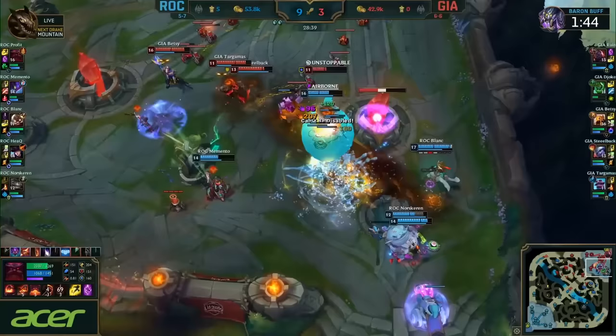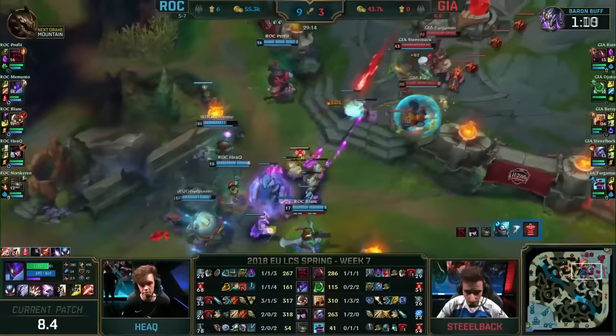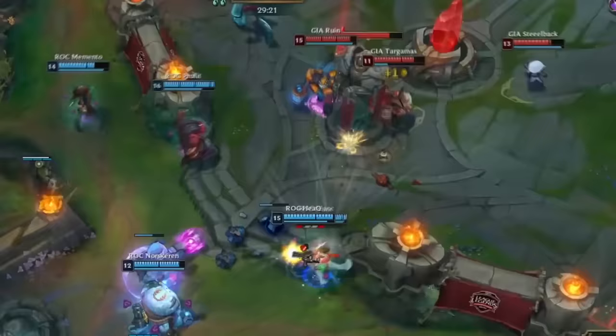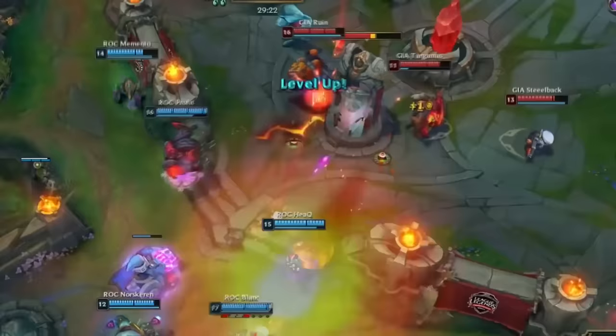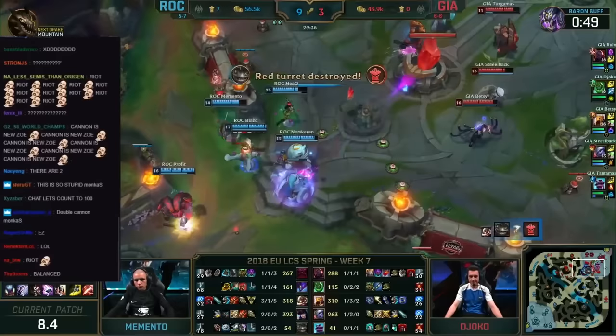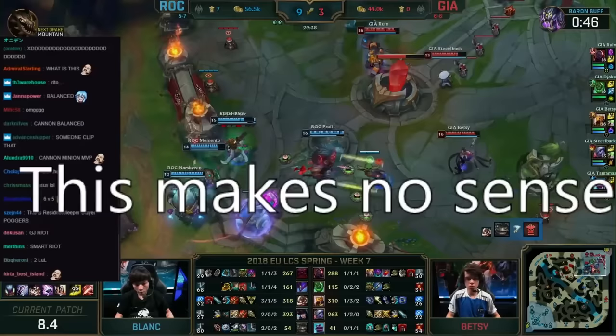Only Sivir and other Static Shiv ADCs were able to do anything to this creep. This completely broke competitive play and was obscenely overpowered. Look at that chunk of damage — it's dealing more than what the champion's doing. That vitamin minion is just destroying every turret. It takes 8 shots to bring a tower down by itself. It just hurts so badly.